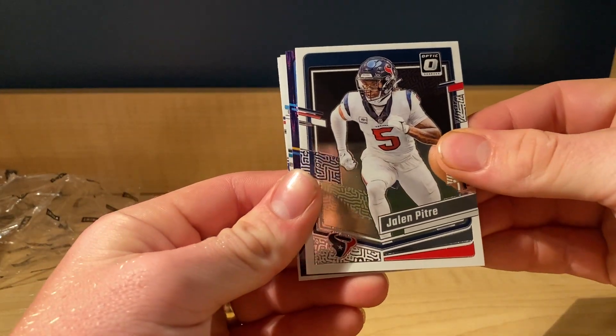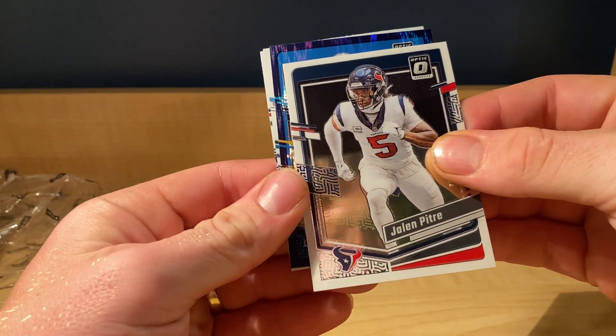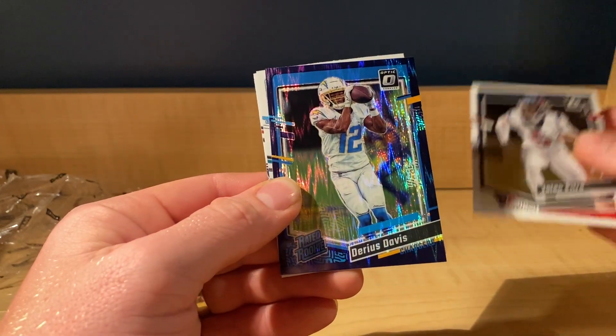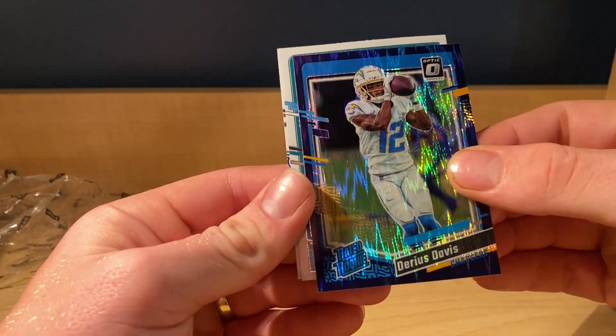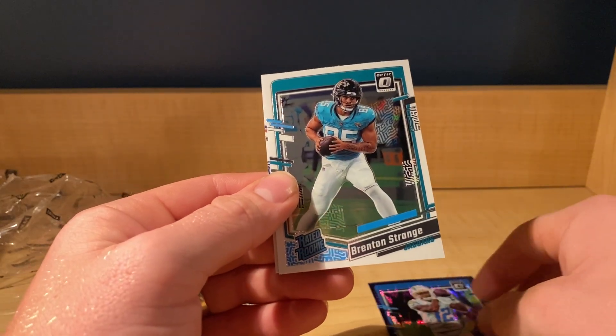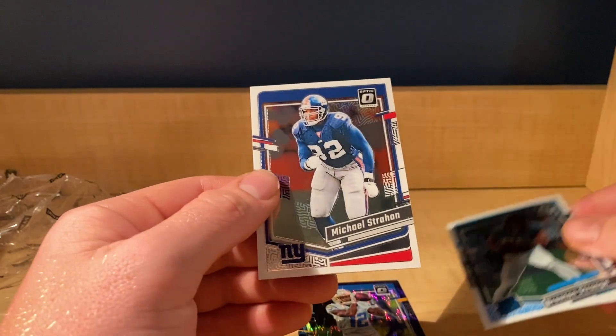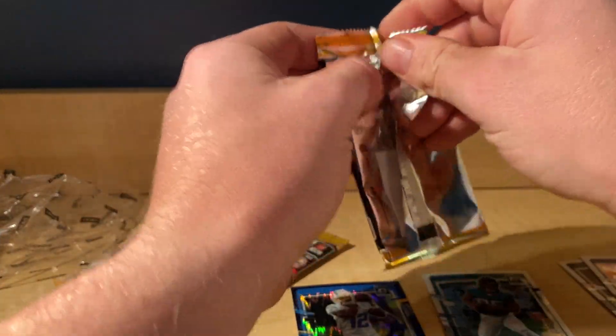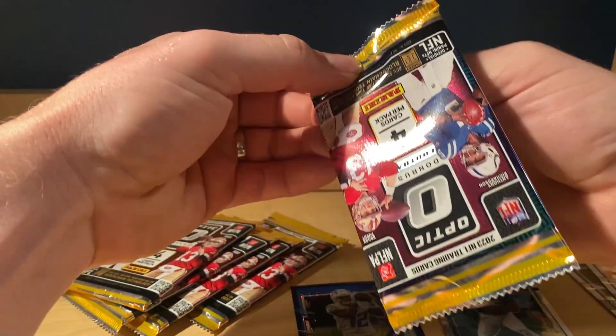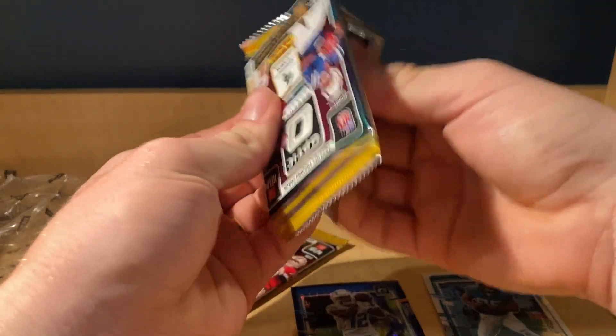Jalen Petrie — so we should be getting three purple shocks. Darius Davis, purple shock for the Chargers. Brenton Strange, right at rookie. These packs are not the easiest to open, but that is okay.